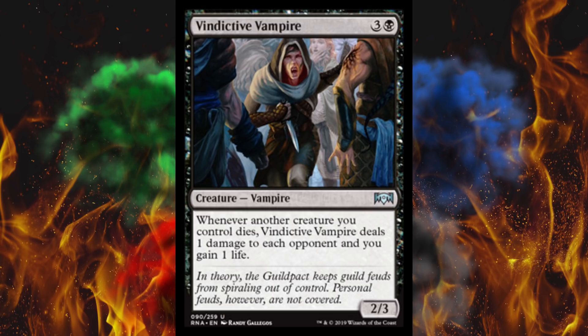Next up, Vindictive Vampire — it's a 2/3 for 4. Whenever another creature you control dies, Vindictive Vampire deals 1 damage to each opponent and you gain 1 life. It's finally that card again — something Cutthroat — and that card was absolutely insane. Now this is only creatures you control, but if you're losing a creature by your own choice or to removal, you want a little something out of that. This combined with other death triggers is going to make a damn good Rakdos deck.